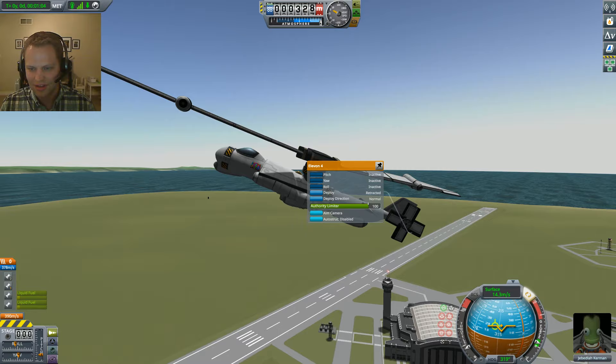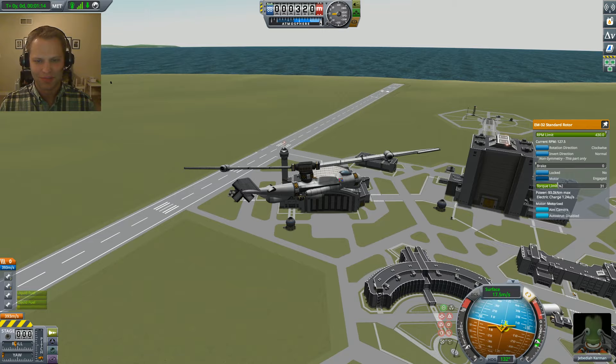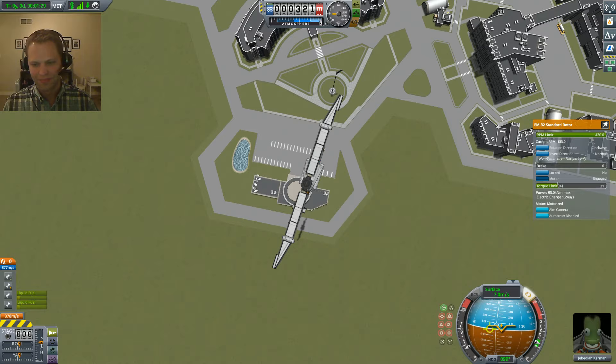If you fly this thing, I'll leave the craft file in the comments. You'll see that the rotor itself leaves you with some interesting gyroscopic effects - it's tough, you kind of wobble back and forth quite a bit. If you're going forward, you're going backward. Let's actually try to land on this now.